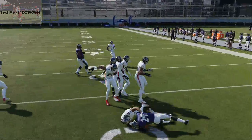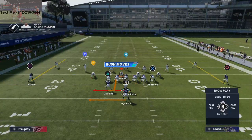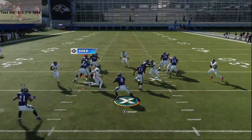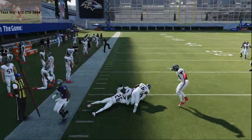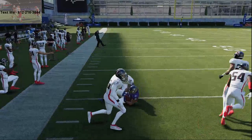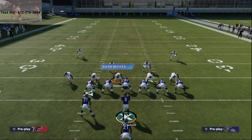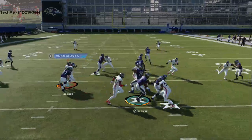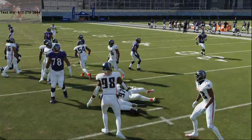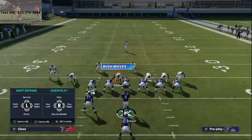You have a power run to the right, you can also cut that run right up the middle, and then you have an option play to the left — a quick pitch out there and there's no one there. Mark Ingram is able to get a quick 10 or 15 yards based on how the defense plays this. On defense, they can option-play the quarterback. I like that you can actually run it if they run Option QB — let me show you that.